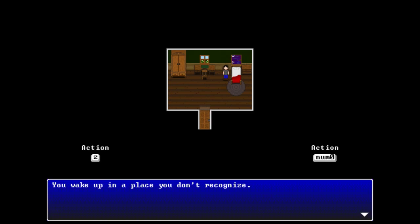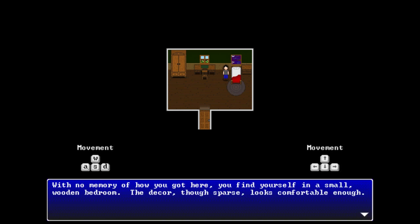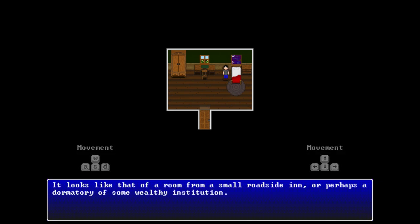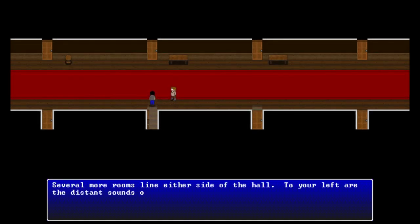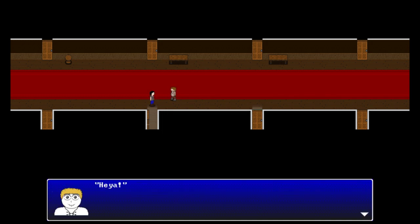You wake up in a place you don't recognize with no memory of how you got there. You find yourself in a small wooden bedroom - the decor, though sparse, looks comfortable enough - like a room from a small roadside inn or perhaps a dormitory of a wealthy institution. The player character notes seven more lines of rooms lining either side of the hall. To the left are distant sounds of conversation and laughter; to the right stands a man with scruffy brown hair, looking outwardly in his 20s.